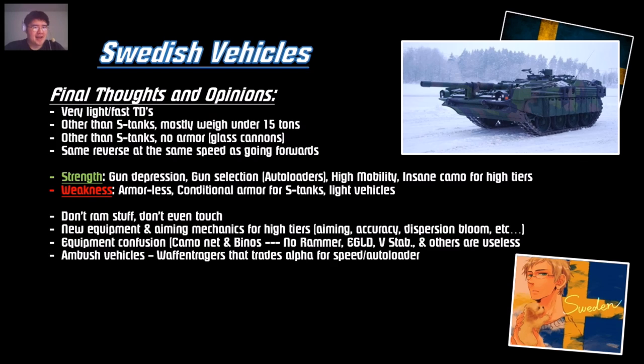Final thoughts on the Swedish TDs: very fast, very light. Almost all vehicles have no armor — don't get touched. Most weigh under 15 tons outside the S-tanks. Some should have the same reverse speed as forward speed, so you can reverse out of situations — great for hull-down or running away, like the Crusader SP at tier 7 British artillery. Key strengths: gun depression, gun selection with autoloaders, high mobility, and insane camouflage value because these vehicles are very short.